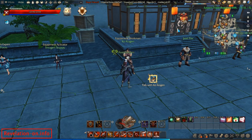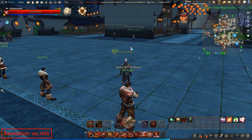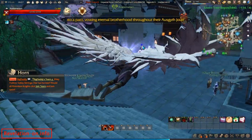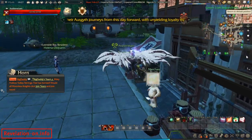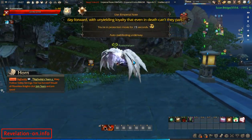You cannot always buy them from the auction house, and they can be quite expensive. Alternatively, you can do quests to receive those recipes. The quest you want to take is from the Commerce Steward NPC — as you can see the green quest sign. You can get this quest at level 40.